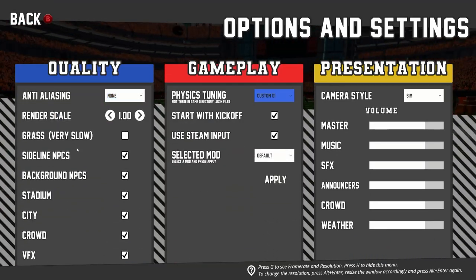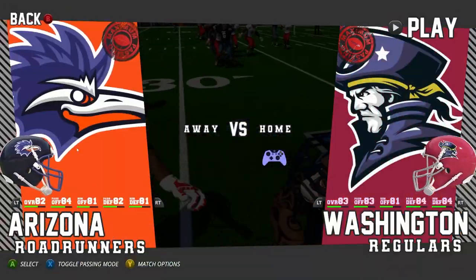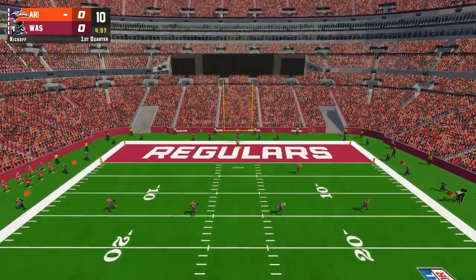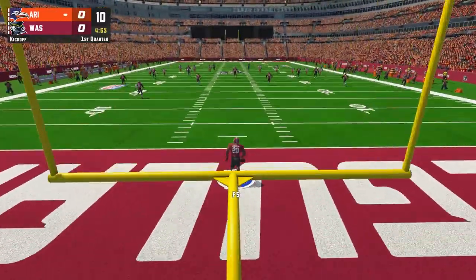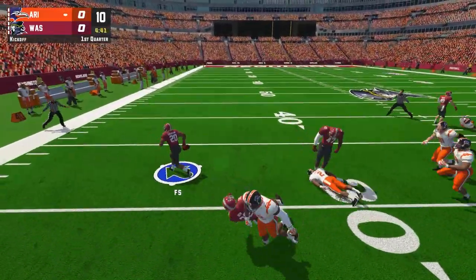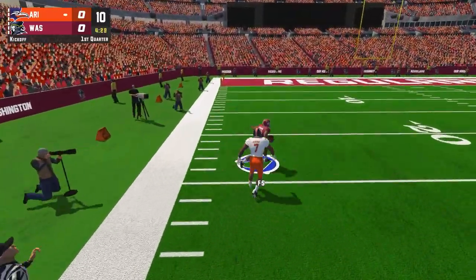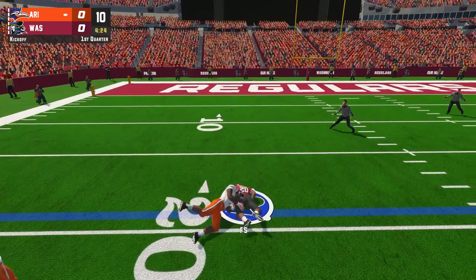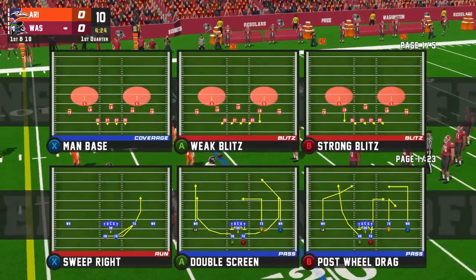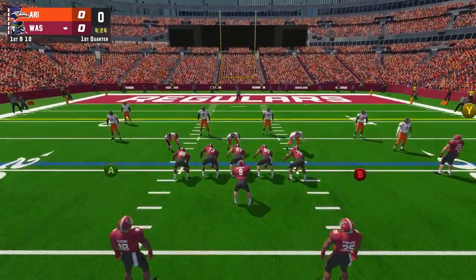In options, you can see physics tuning is set to Custom 1. Hit back, picking the same teams. I'm really curious what Muscle Damper and Muscle Spring actually do. We just see bodies colliding everywhere — great blocks. Maybe it's cheap using the Washington regulars. I couldn't really escape him. We're seeing some funky player movements happening that we weren't able to see by just having both numbers on Muscle Damper and Muscle Spring jacked up.